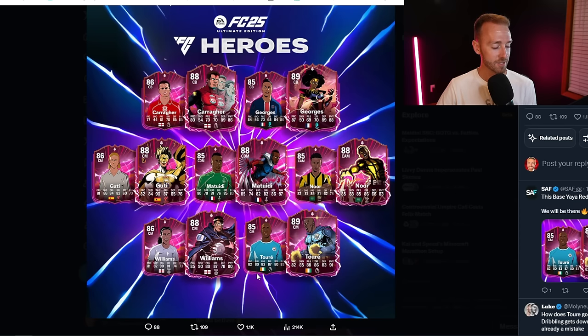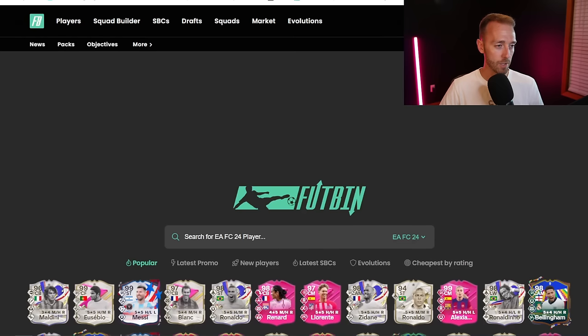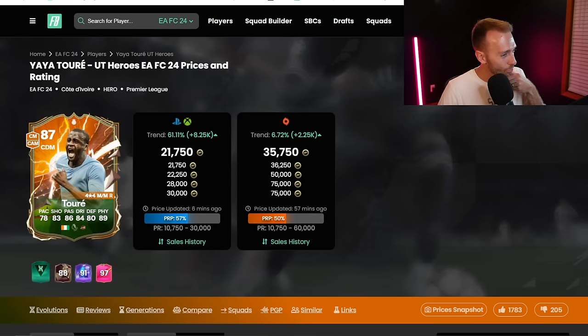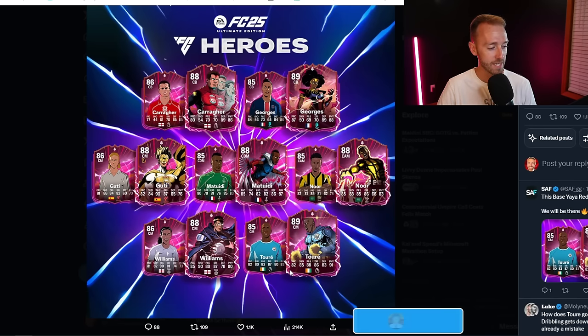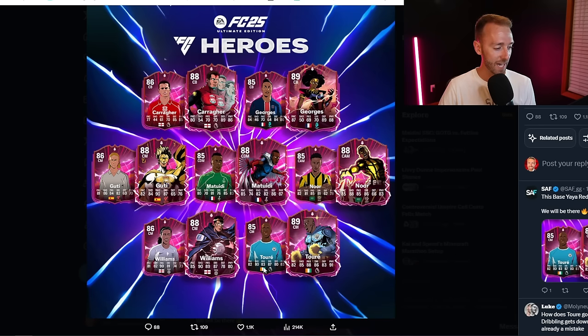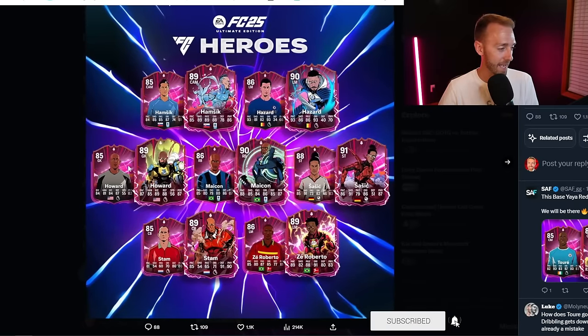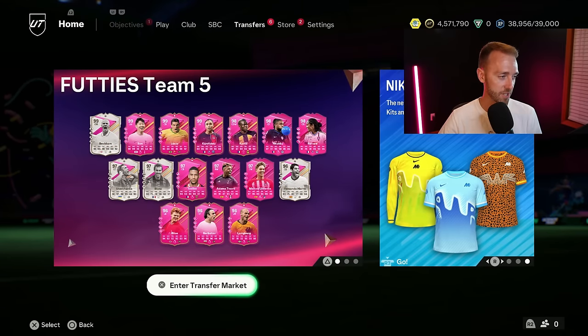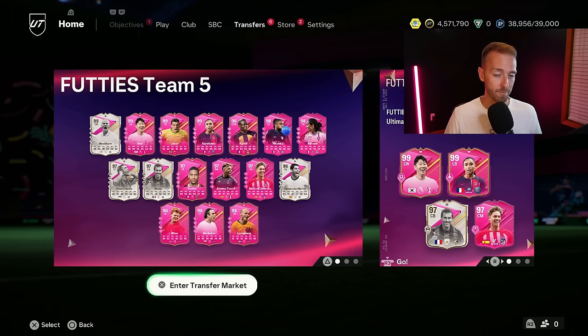Yaya Toure looks really wild — he does not get a pace boost. I'm wondering if that's a visual glitch: 82 pace to 82 pace. That seems a bit off. Looking at Yaya's base hero card, his pace is 78 on that version. He gets plus eight physical — 83 to 91 — and plus five passing but minus one dribbling. That's a really strange upgrade pattern compared to all the others. All the other hero upgrades kind of make sense, like the 86-rated getting a boost to 88, but the Yaya one looks really crazy. You can check out the full list on EA Sports FC's Twitter. These new FC 25 heroes are going to play a huge role to start that game, but we're still on FC 24 — still doing unlimited 84x10s.